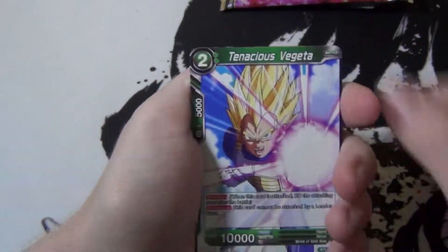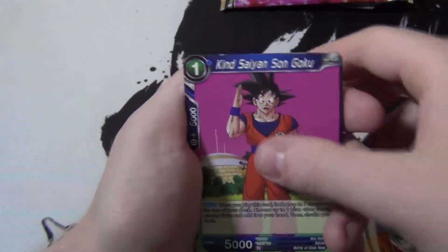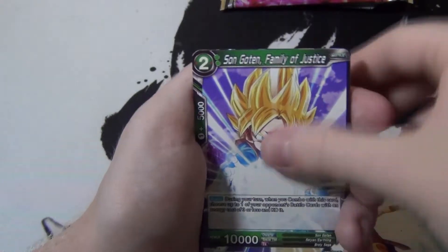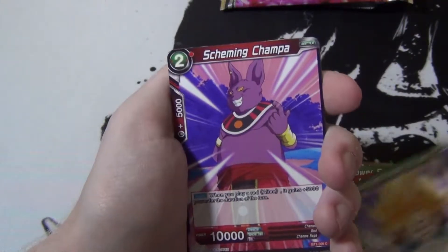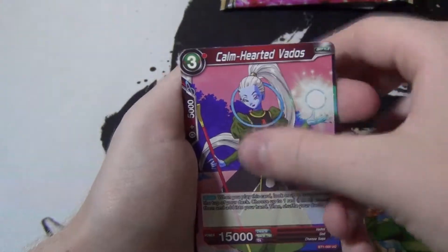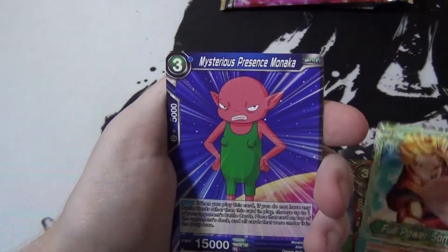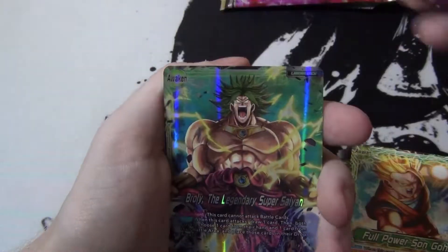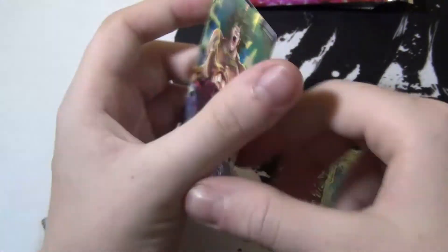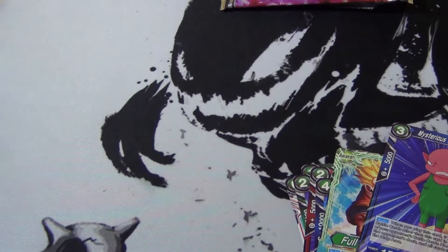Tenacious Vegeta, Zarbon - have you seen Zarbon? Kain Saiyan, Sengoku, Full Power Energy Vegeta, Kava, Sengoten, Scheming Champa, I.E. Stryker, Son Gohan, Calm Hearted Vados. Got the Full Power Gohan again - there's the one you were looking for. And then Mysterious Presence Monaka and the Broly. That's from base to legendary Super Saiyan. I think I figured out the trick to opening the packs - I'll show it next time.